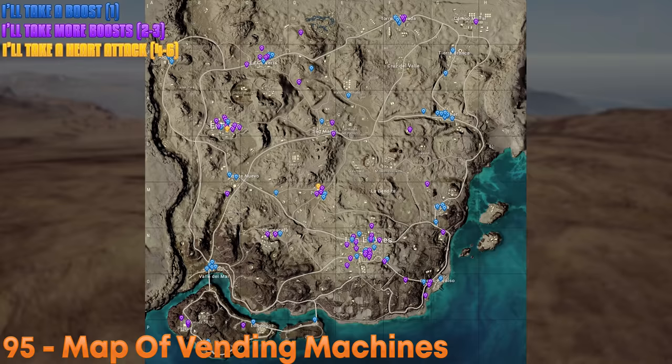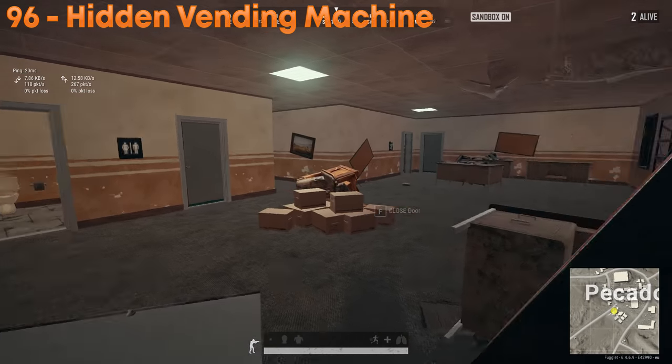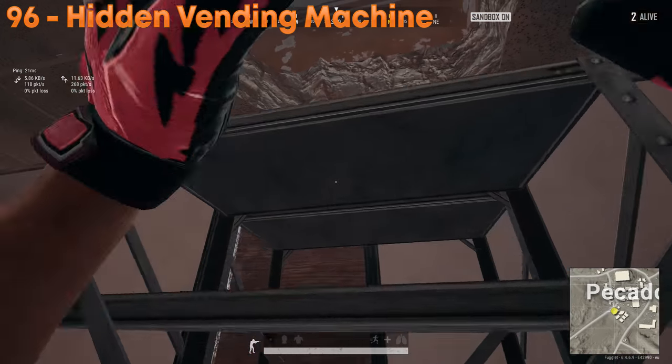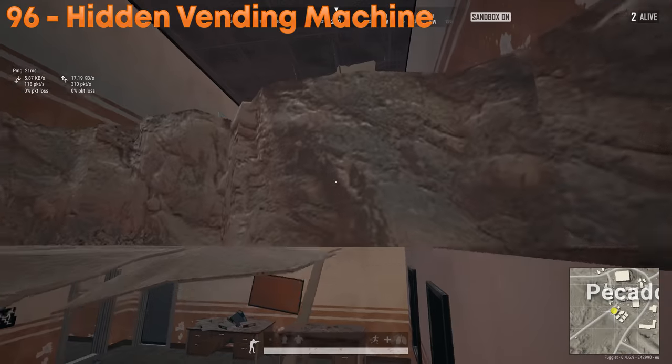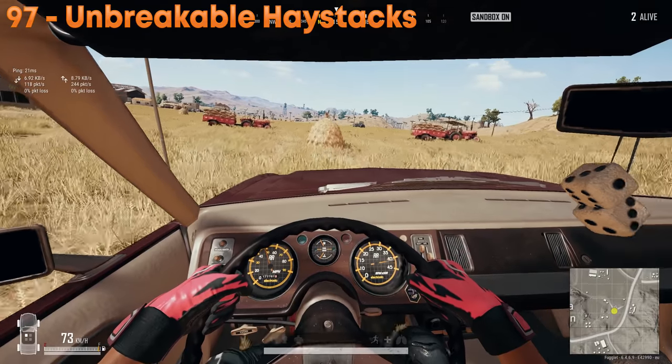There are many vending machines on Merima — a lot of them. The big office buildings have hidden vending machines: one spawns in a certain spot and one spawns in a little crack against a wall. Also be aware that currently the haystacks on Merima cannot be broken.